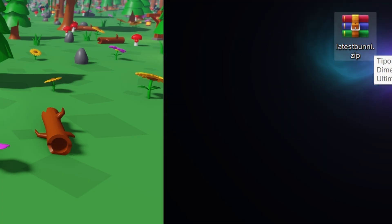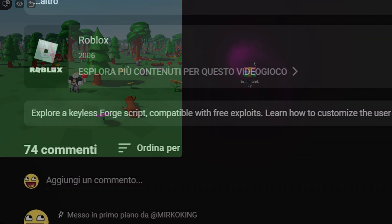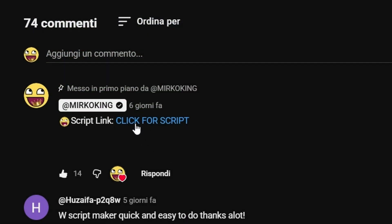You'll find this file named latestbunny.zip — the link is in the pinned comment. And on my website, you press 'Get Exploit.'